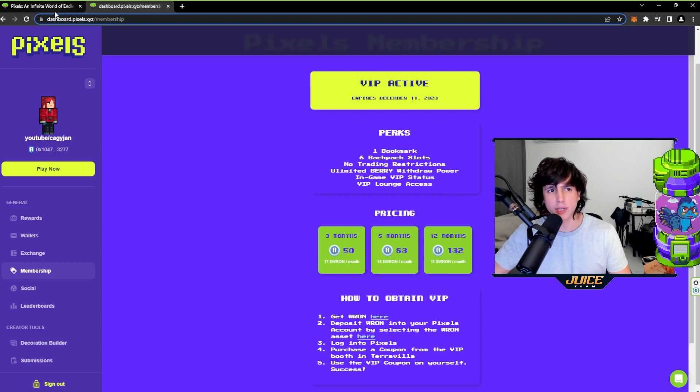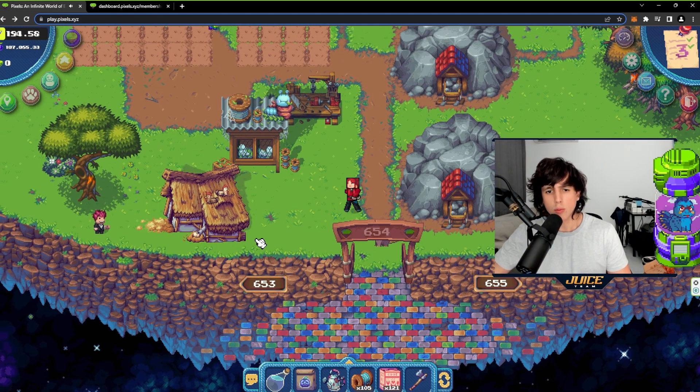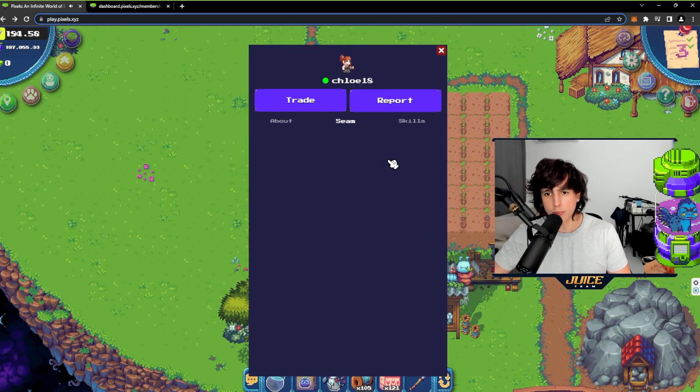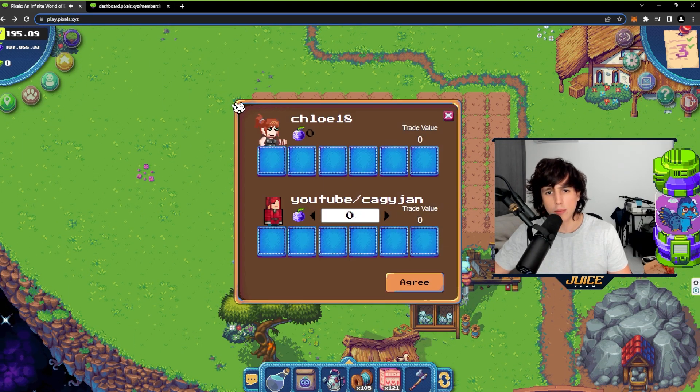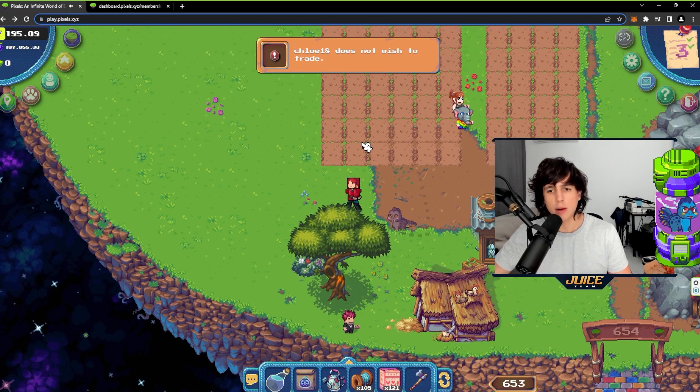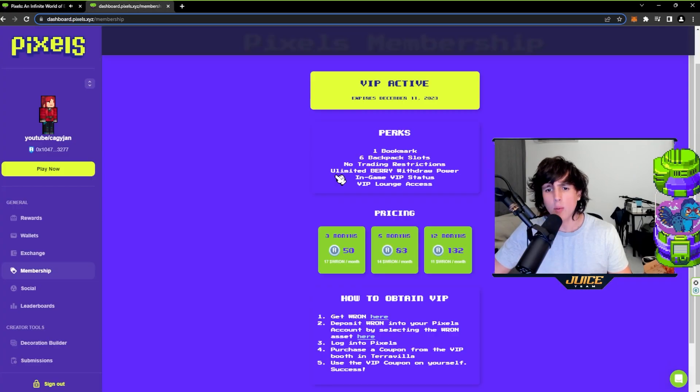The next perk is no trading restrictions. You can trade with players with no restrictions at all. I can click on a player, hit trade, and I have no restrictions. That player might have restrictions because they don't have VIP, but I don't have any restrictions, so I can trade with other VIP members back and forth freely.